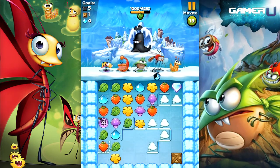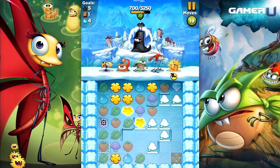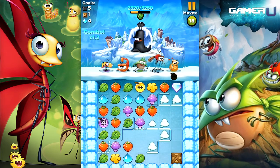Welcome to GamerU's Tips and Tricks for Best Fiends. As you know, you are allowed to bring into a level one character for each color: purple, red, green, blue, and yellow. Those characters come into two types, bombers and connectors, and we will talk about bombers for now.